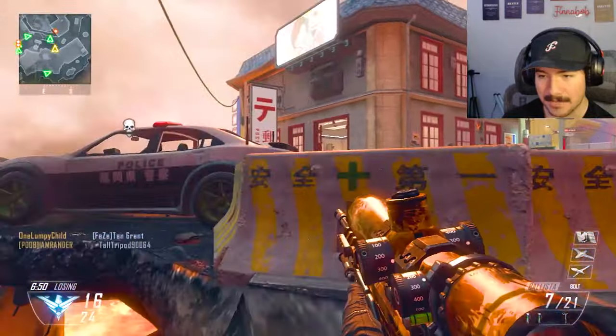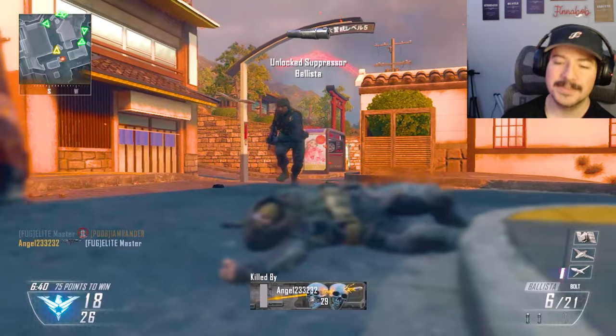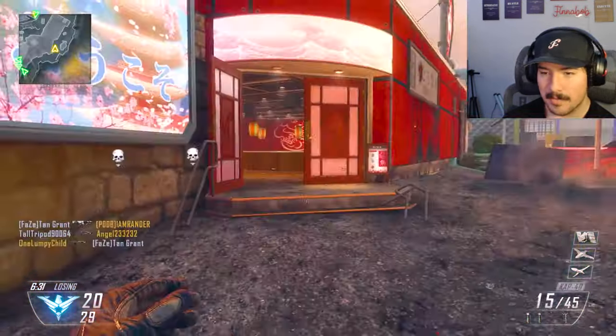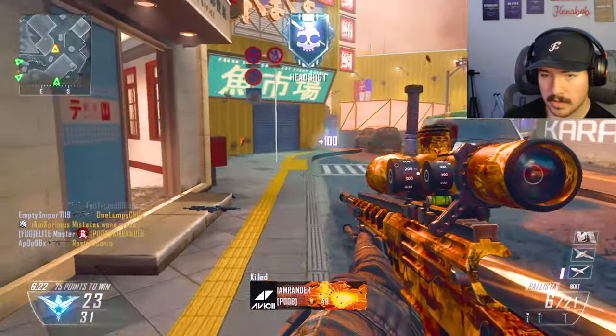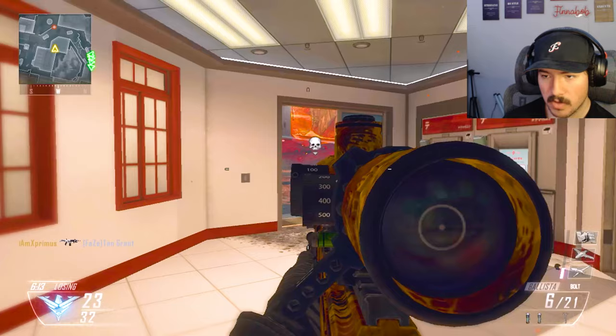Here we go, dude - to the left. I need to get laser sight on this, maybe laser sight and FMJ would be good to try to reduce some of the hit markers. There we go dude, we are nailing these headshots, let me tell you. God, stun me - yeah, where is he?